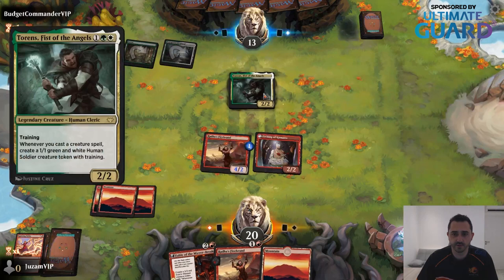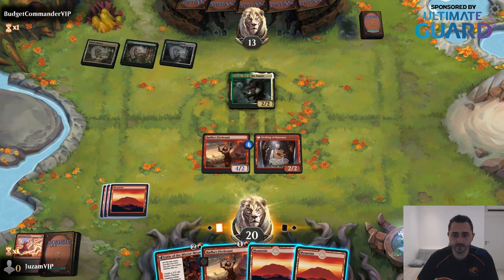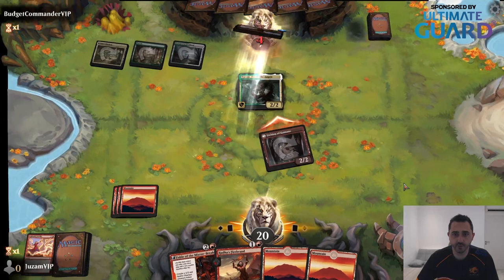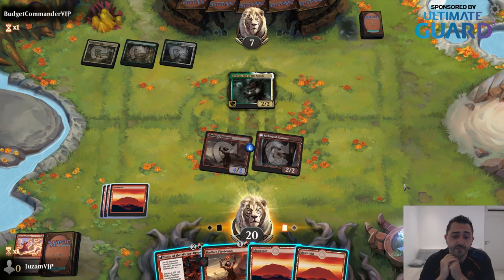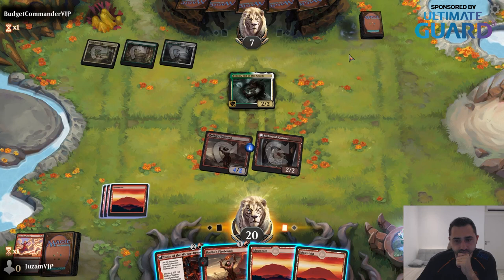Opponent plays a card with training: whenever it attacks with another creature, create a 1/1 green and white human soldier with training. We can live with that — it can block, so we're dealing 6 regardless. Now it's a question of do I play Fable or another Firebrand? If I play another Firebrand, I can take out two blockers next turn. But presumably my opponent is going to have at least three creatures, and if they have two-drop creatures they just flood the board and I can't really get into a profitable attack.